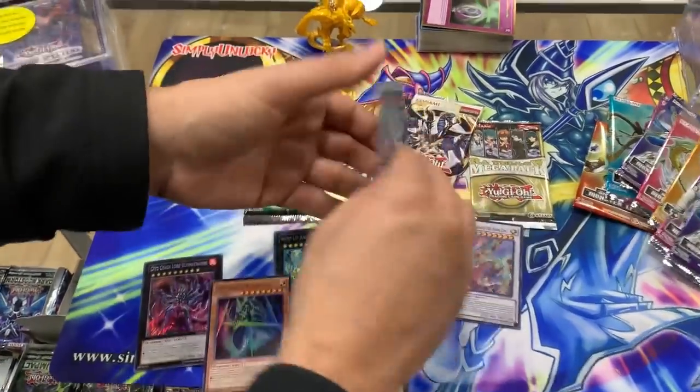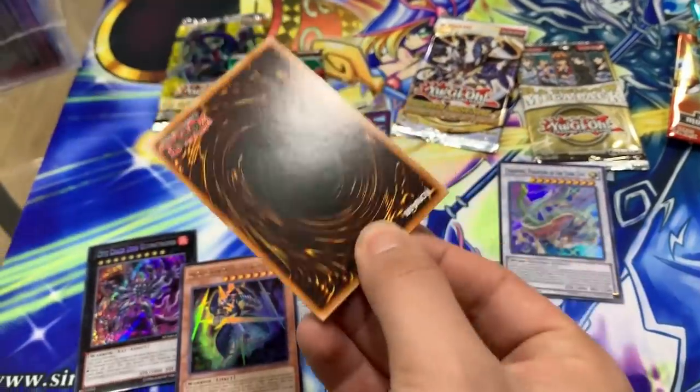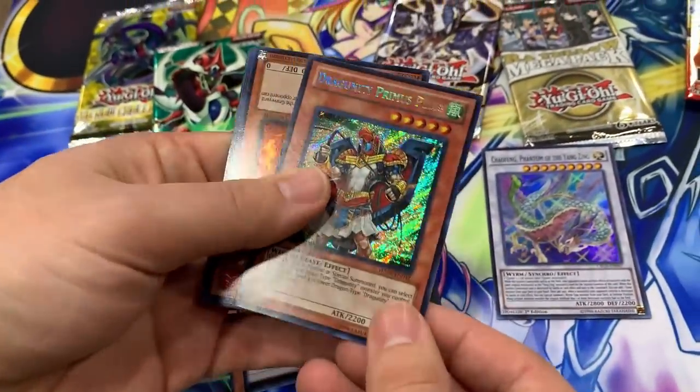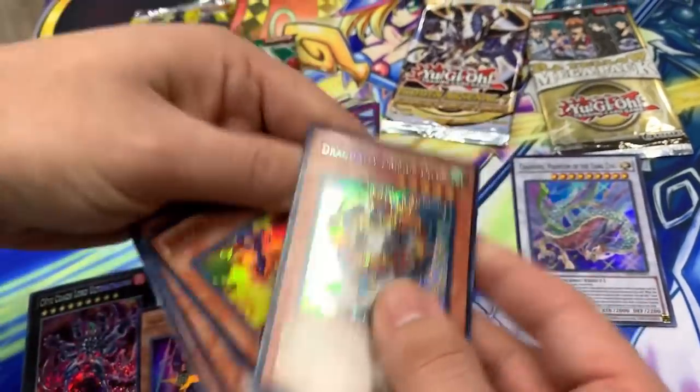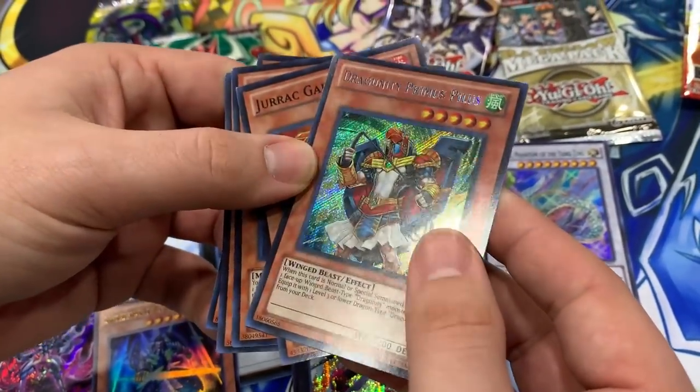Alright, Hidden Arsenal Four — here we go, let's pull this. It's like one out of a couple boxes. Secret right in the front, we've got some upside down cards. Dragonity Primus Pilus — nice!